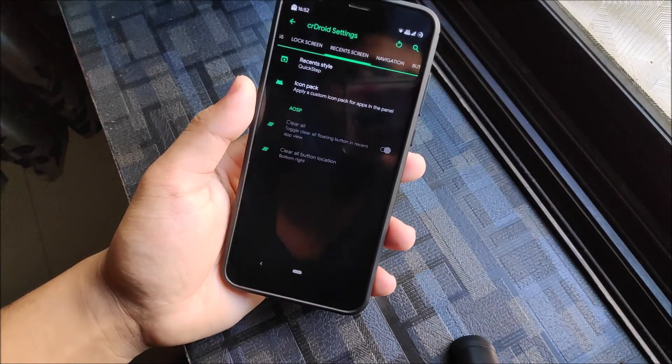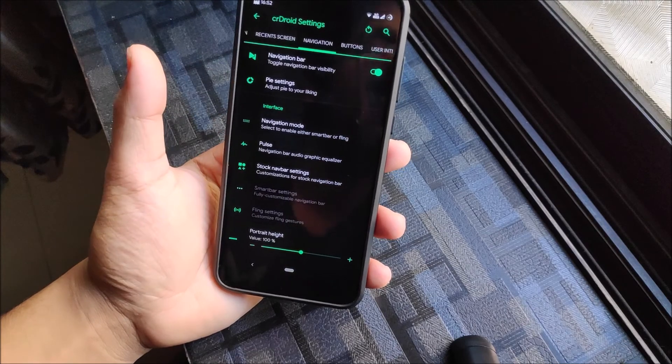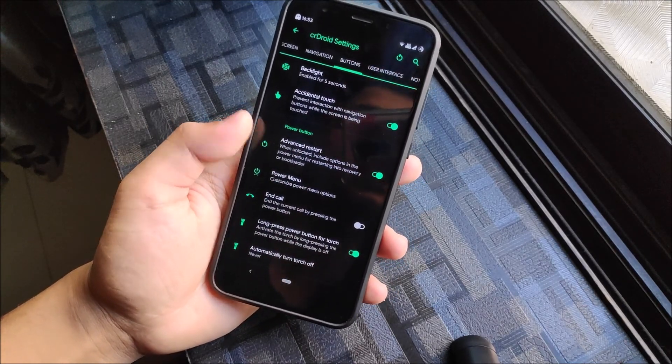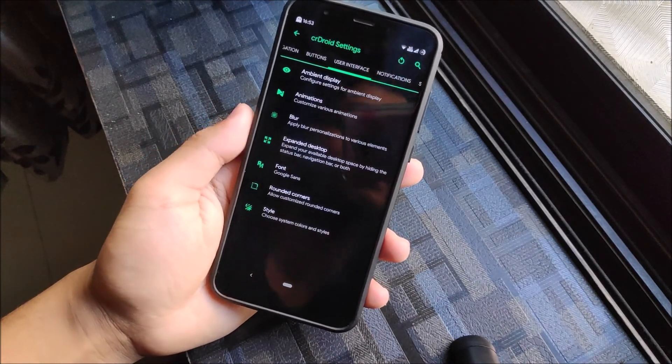There's vibration, and also we have recent style — Quick Step. You can see Pi settings, Pi control, the navigation bar, and pulse — everything is here, like carbon gestures, fiber gestures, and system gestures. Then we have buttons — advanced restart, power menu. You can customize the hardware buttons and all that stuff.